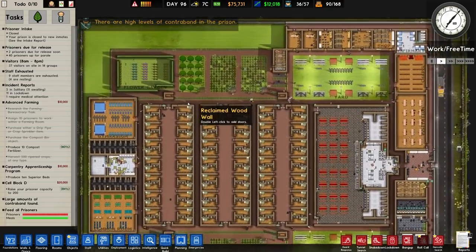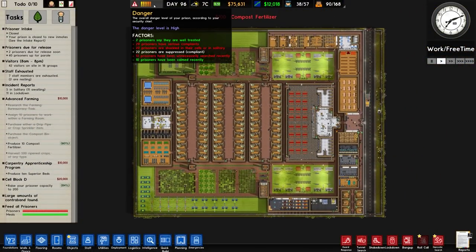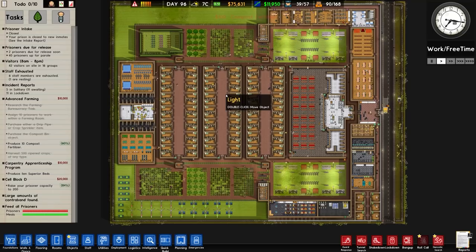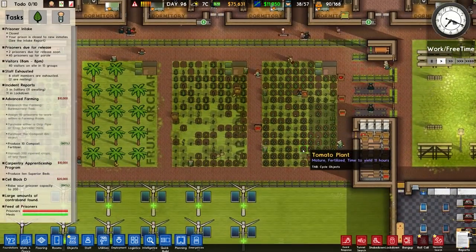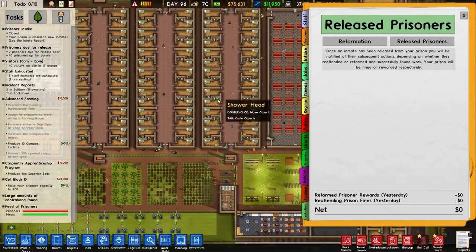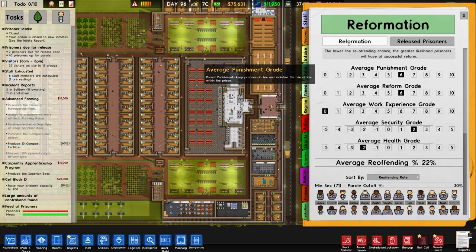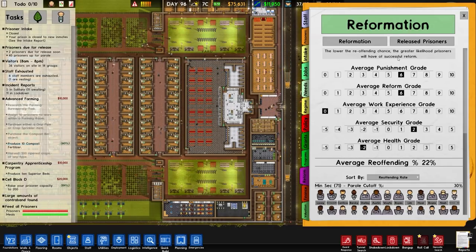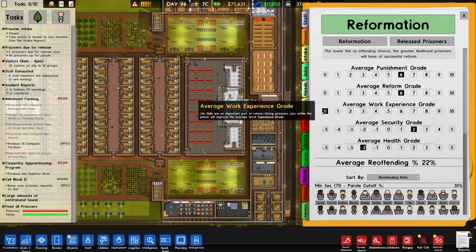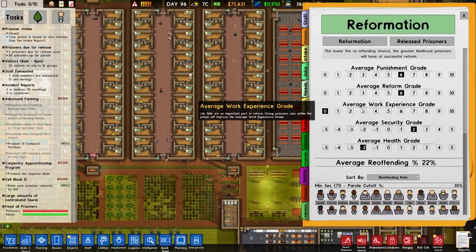This is the final save from our Going Green DLC prison. The danger level is high and there's loads of contraband - that's the main problem with this facility, there are trowels everywhere. In the reform tab we now have released prisoners - it'll take a while for that information to come through on a retrofitted prison. In the reformation section you can see lower reoffending chance, punishment level, reform grade, work experience grade, security grade and health grade.